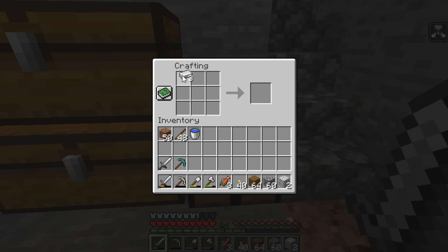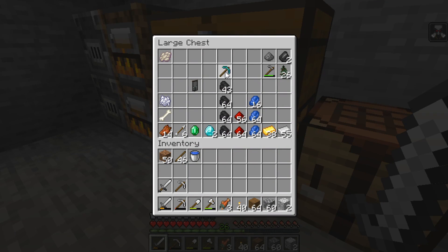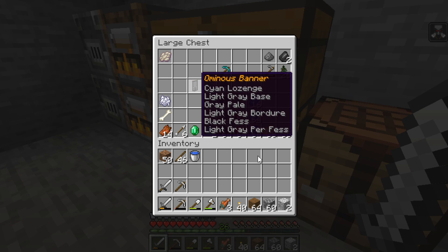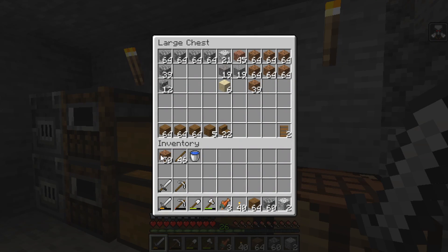I'm definitely leaving that diamond pickaxe here, cause I am not about to lose that on my journey. We'll put that there. Some dirt over there, cobblestone, diorite — and we'll keep the wood.